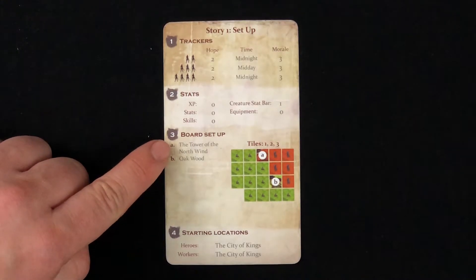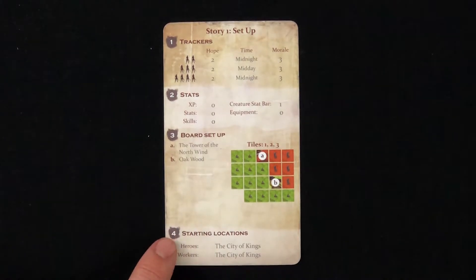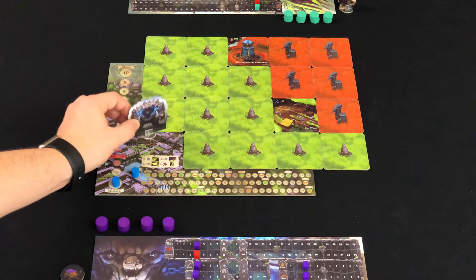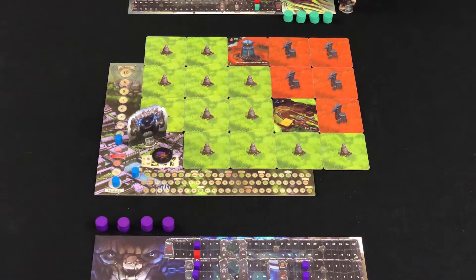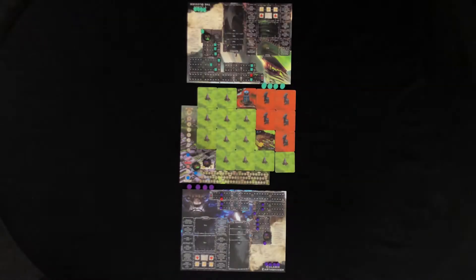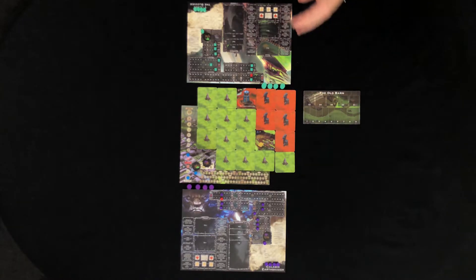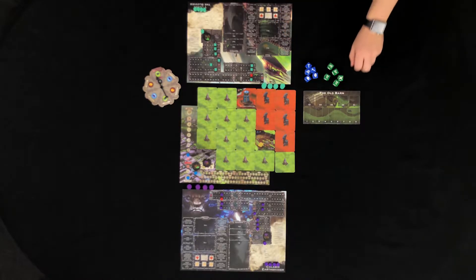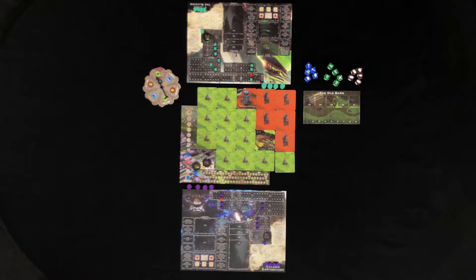We've already done step 3, board setup, so let's move on to step 4: starting locations. This step tells you where your characters are going to start. In this case, our heroes start in the City of Kings — each player places their hero and one worker on the City of Kings tile. You won't be needing your setup card anymore, so you can set that aside. Now take your story cards and set them up next to the board. You'll also want your old barn and time tracker placed somewhere everyone can see, and your gather, chance, and scavenge dice within easy reach.